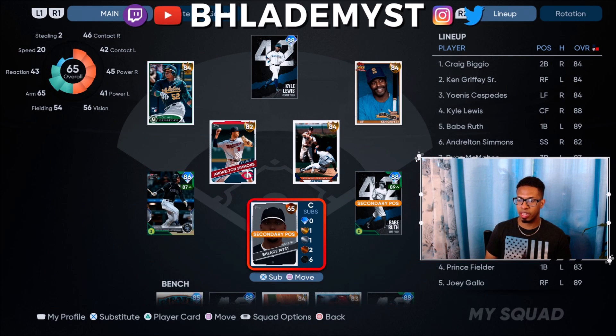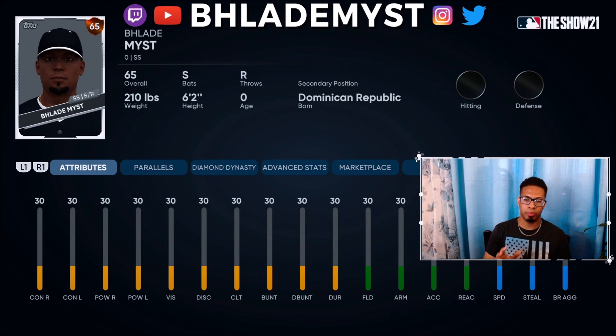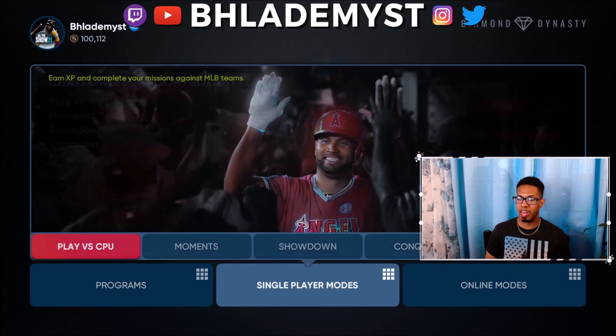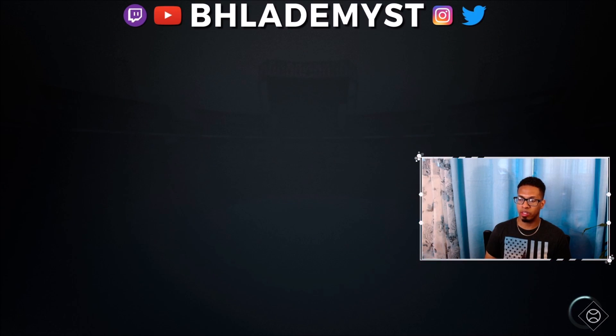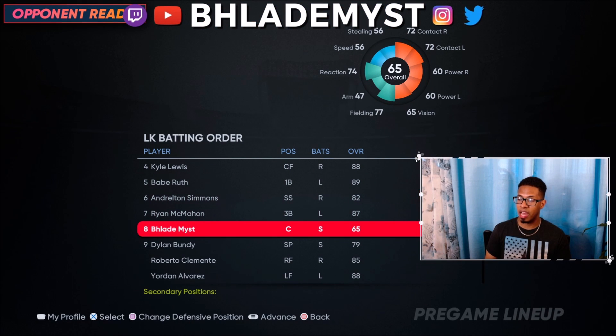In Diamond Dynasty, this is what makes me think it takes equipment into consideration in the all-attributes screen. If you press triangle in Diamond Dynasty it shows your player's attributes all in the 30s — which is impossible. But if you look at the top left corner it shows 46 contact, 42 contact versus left, 45 power versus right, 41 power versus left. A better way to check your player with equipment on is to go to Conquest, pretend you're going to start a game — for example facing the Philadelphia Phillies — and check there. With equipment on, Blade Mist has 72 contact versus right, 72 contact versus left, 60 power versus right, and 60 power versus left. So the initial stats shown are without equipment.